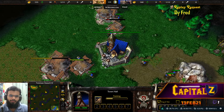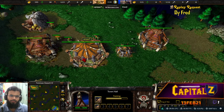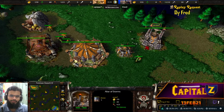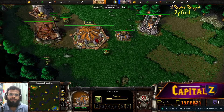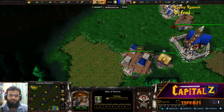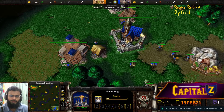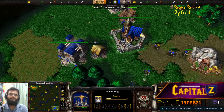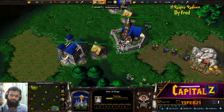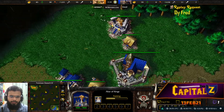We've got Fred spawning over here - blue Human at the bottom right. He will be facing up against a player known as USA7, spawning as the orange Orc on the top left. USA orc opening up with Blademaster and Fred opening up with Archmage - classic choices on a newer map. Well, this isn't exactly a newer map; this is Terenas Stand LV, the ladder version updated about two years ago.